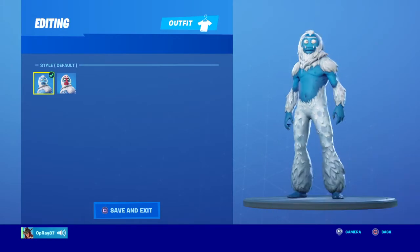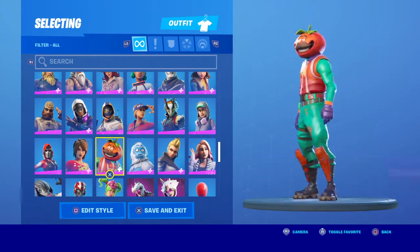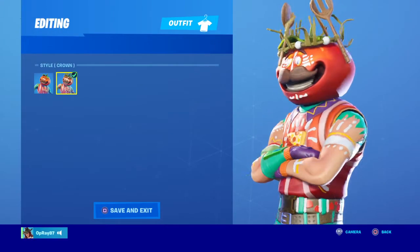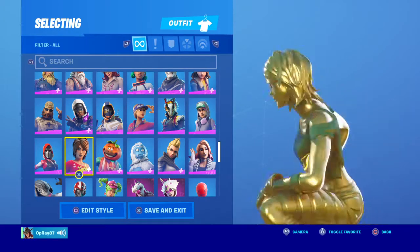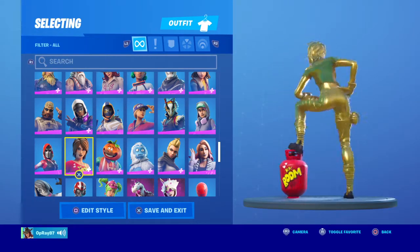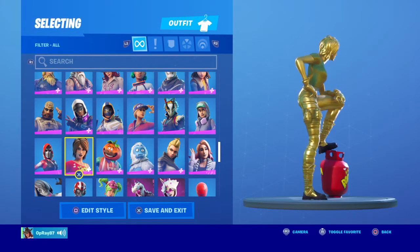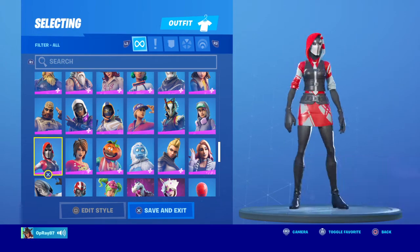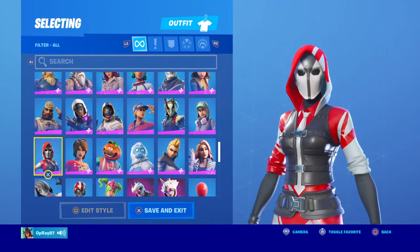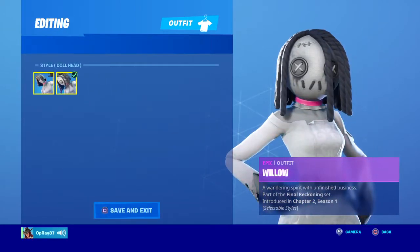Oh, its feet are black, I didn't even notice that. Tomato Head — look at the spoons and whatever on his head, nice. Tien Tina — I did not max her out, was two levels away. The Ace — I do not like this skin at all, it doesn't look anything like a bandit in my opinion, other than the mask. Willow — very creepy skin.